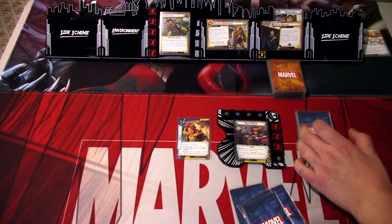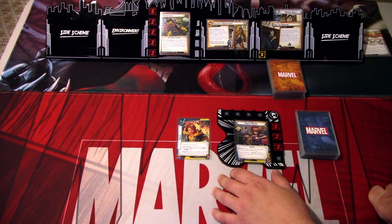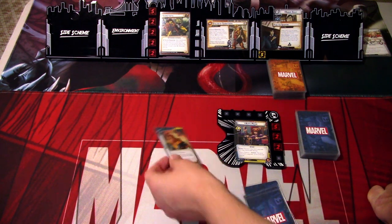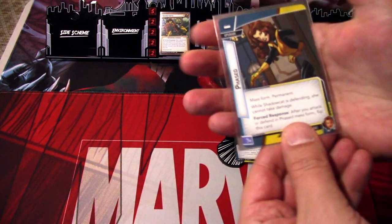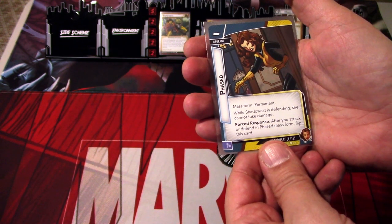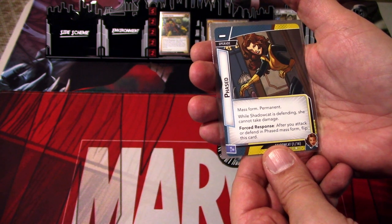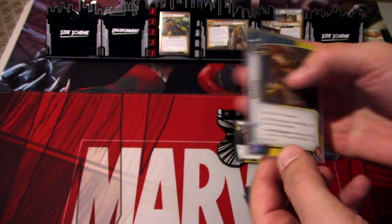Kitty Pride's action in alter ego is: flip your Mass Form upgrade — limit once per round. Phased Mass Form — permanent. While Shadowcat is defending, she cannot take damage. Forced response: after you attack or defend in Phased Mass Form, flip this card.